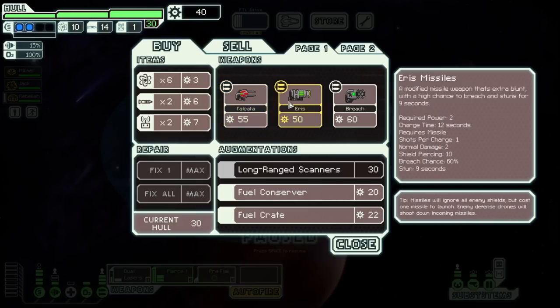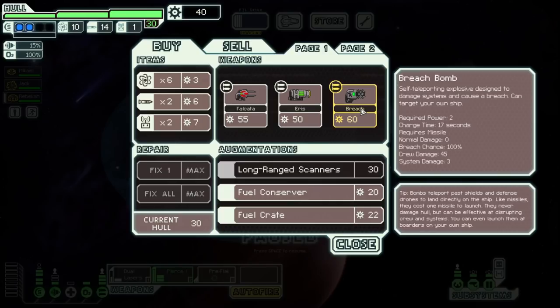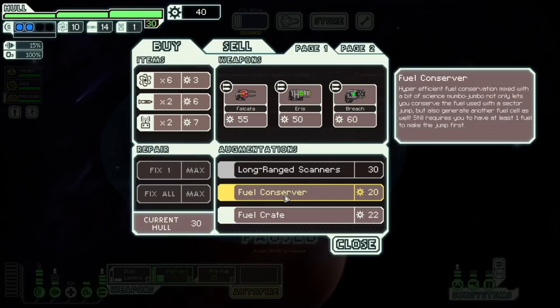Eris is a missile — a modified missile weapon that's extra blunt with a high chance to breach and stun. It just always stuns. It takes 2 power, 12 seconds to charge, takes a missile. Two damage, shield piercing 10 — so yeah, it just pierces all shields. And 60% breach chance is pretty damn high. And of course it stuns. This looks like the normal breach bomb I think. So we also have fuel conserver — hyper-efficient fuel conservation that not only lets you conserve fuel used with a sector jump but generates another fuel cell as well. Still requires at least one fuel to make the jump first.